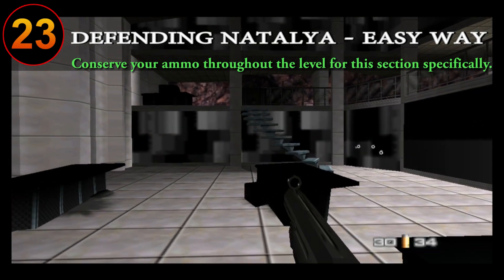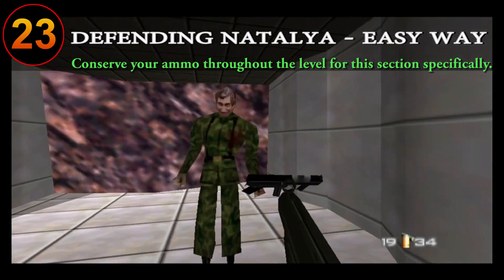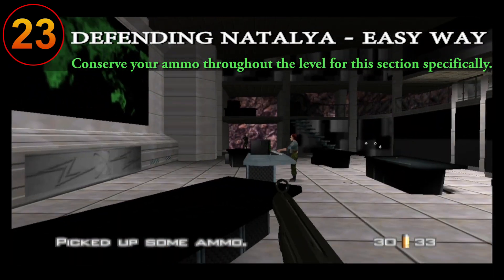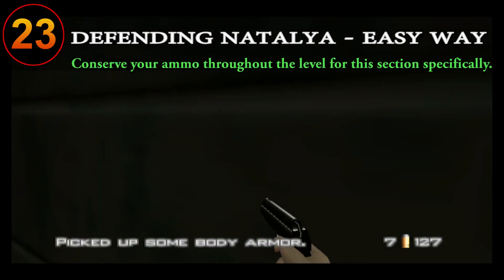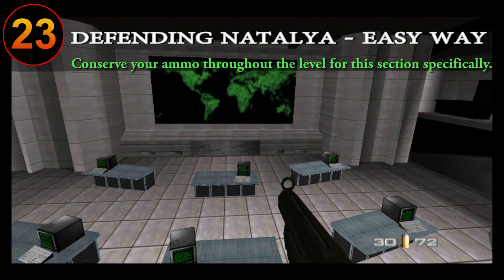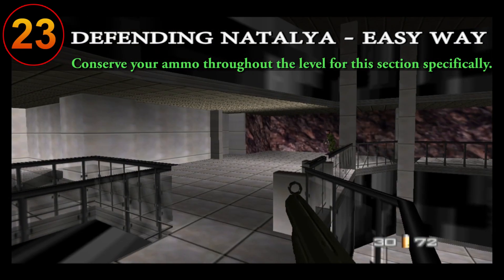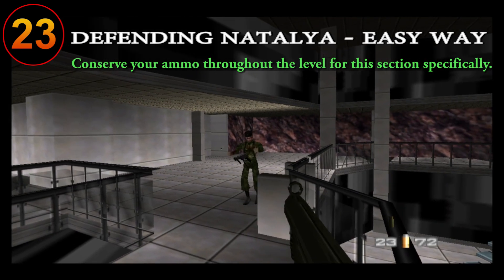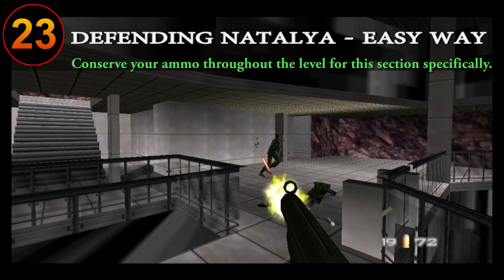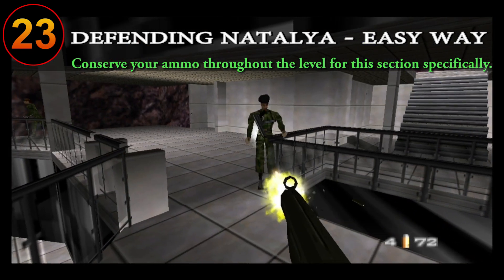When dealing with one of the most hated parts of the game — defending Natalia on Control — you can protect her from the lower level, but this can be very annoying since you can get overwhelmed very easily. A better way to deal with this is to first get body armor from where Boris runs off to, then position yourself on the second floor overlooking Natalia. The guards without hats that will go after Natalia only spawn from the top floor, and the guards with a hat will target you from all sides. Having solid accuracy and checking your left and right quite often can make this method more reliable.